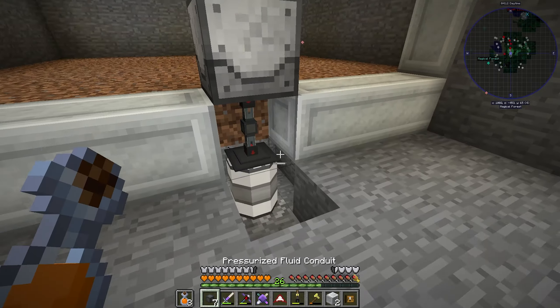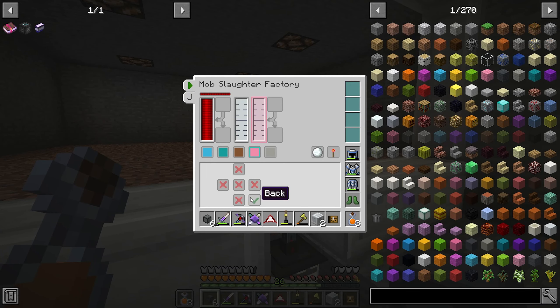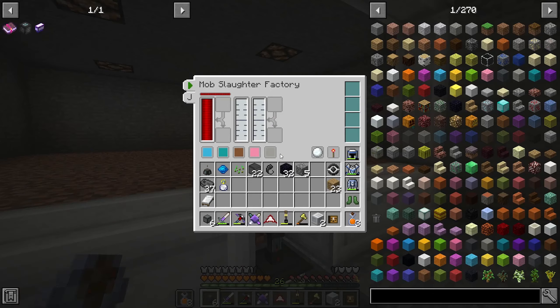I thought this was XP so I spent a whole bunch of time making the XP obelisk — but we'll swap that out for something else later. For now we'll get some pink slime and some meat and see what happens. We need a drum for the other output as well. I'm not sure why it's not connecting on that side.